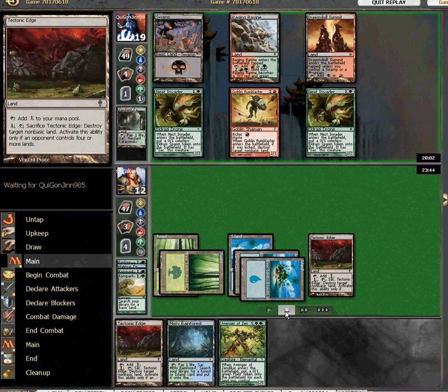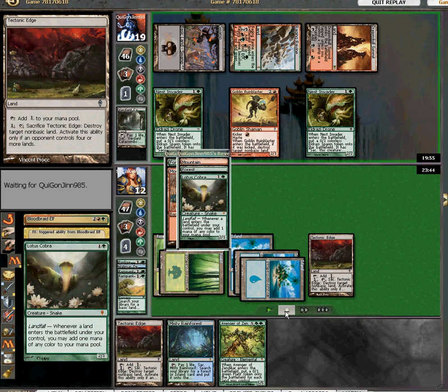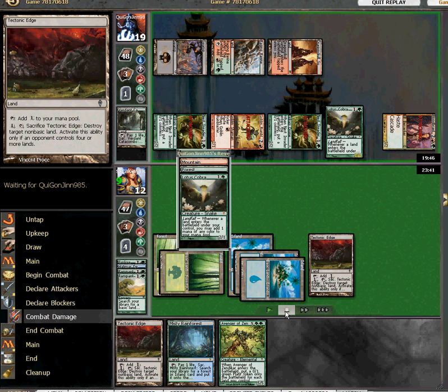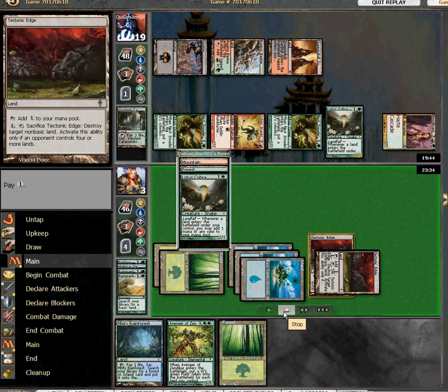Normally this deck is pretty resilient against land destruction because it has 28 land and Cobras and Explorers and Ramp and Growls and Oracles. But this game just seemed to be like a turn behind.